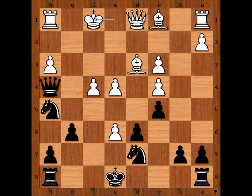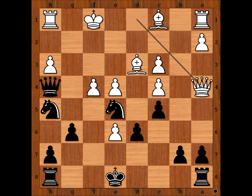What did you find? Krasimjanov found the best square for his knight: knight to e5. And Dabrashis played queen to a4, check.